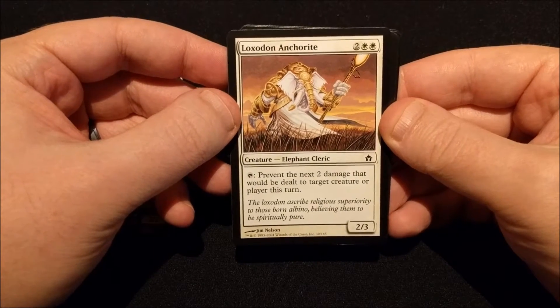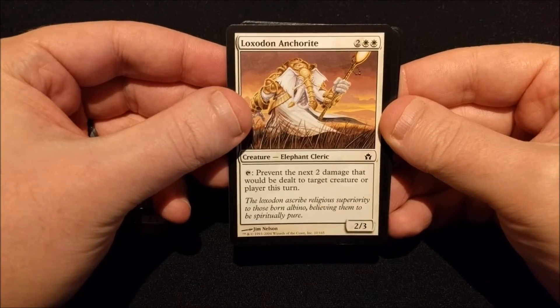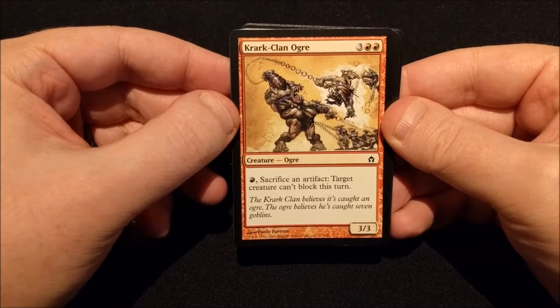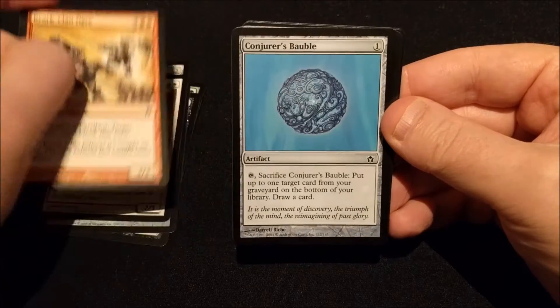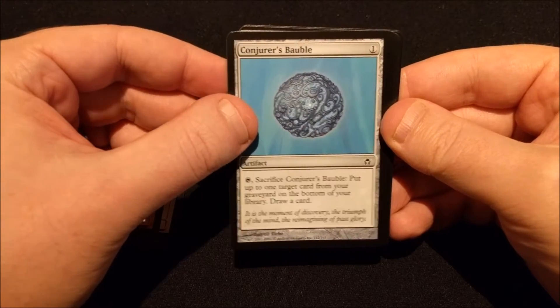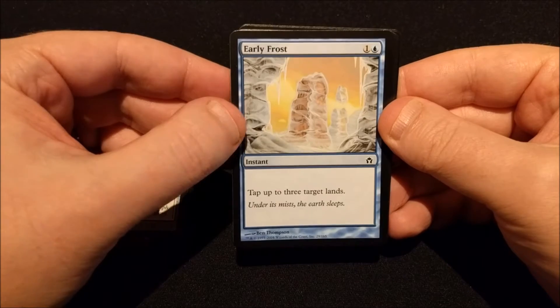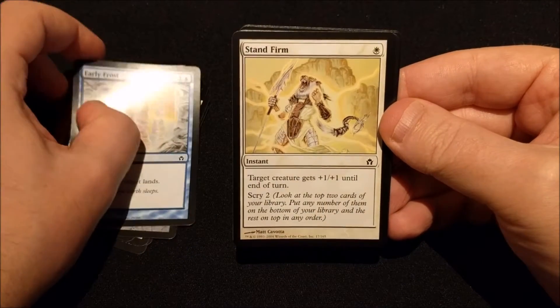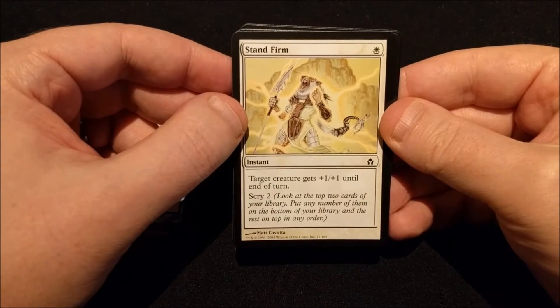A Loxodon Anchorite. A Quark Clan Ogre. A Conjurer's Bauble. A Early Frost. A Stand Firm.